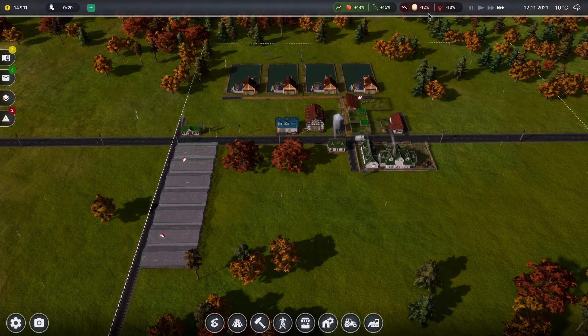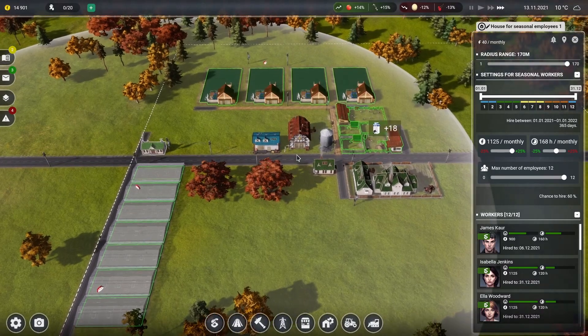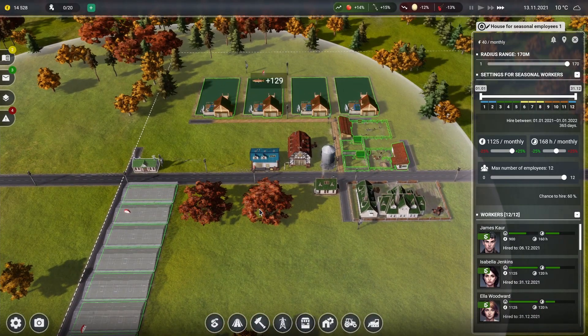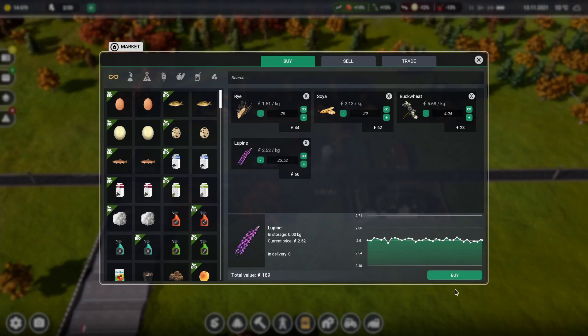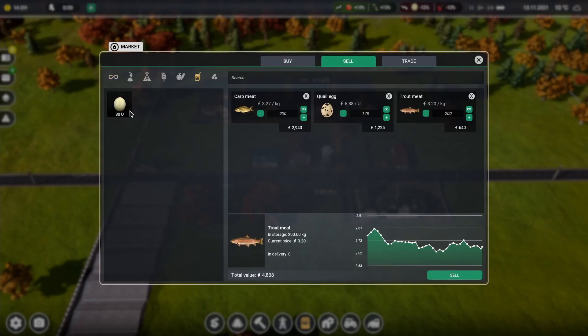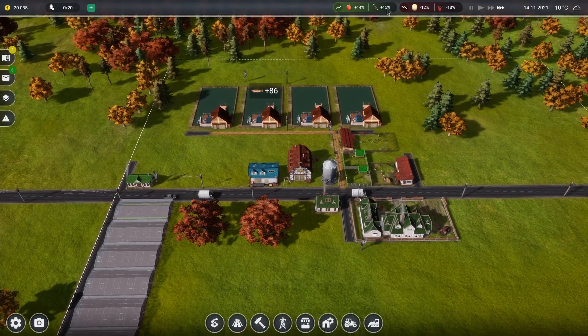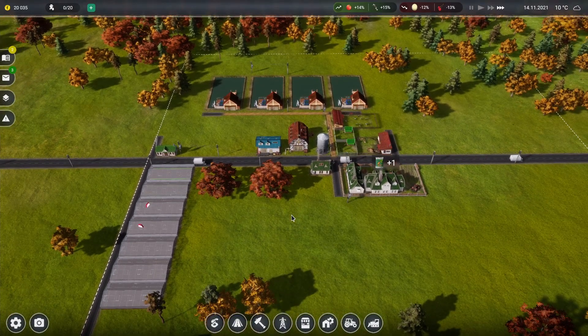So now a couple of these buildings are showing the workers, so we're just going to back off. We still got 12 workers. So while we wait for that, I guess my next thought is what else can we do to make money?